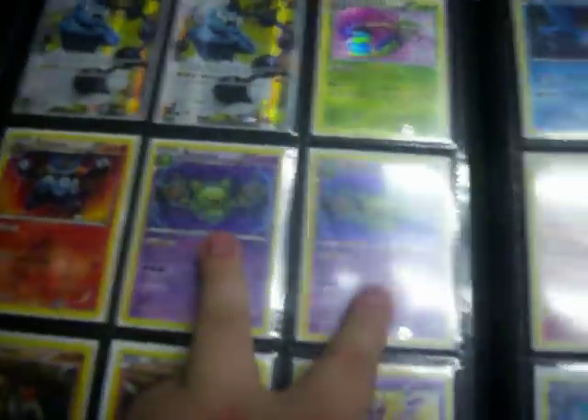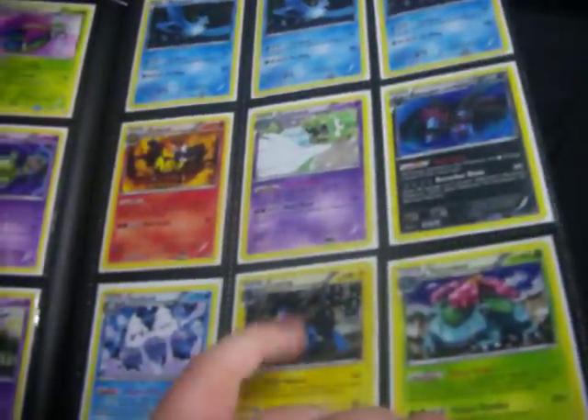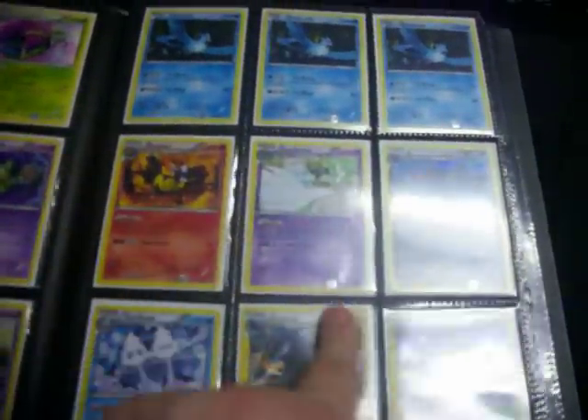These are Secret Rare, and these right here are all three. These five right here are all just regular Rare Hollow. Trachyon, Reuniculus, Siglyph with the ability — this entire page is all Hollow Rare. That's promo, Hollow Rare.